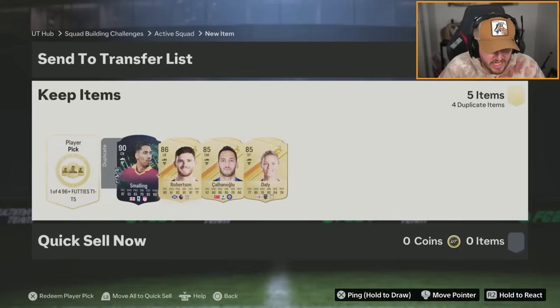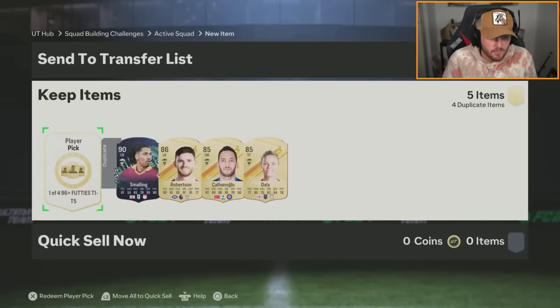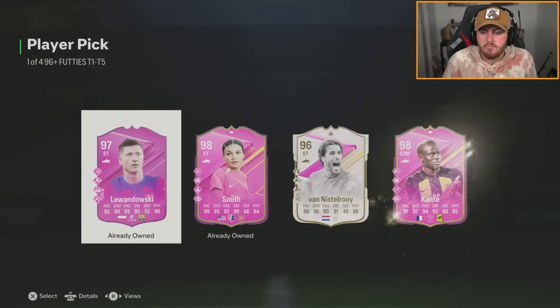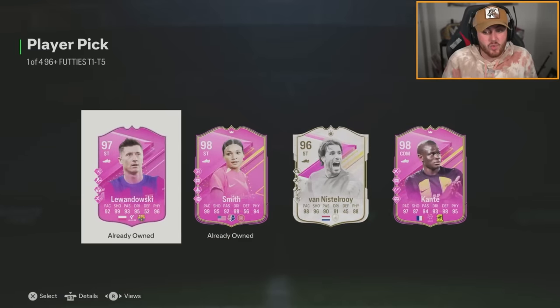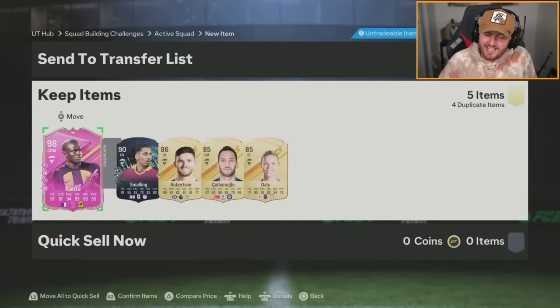Nathan's got another 96 plus player pick now. Will we get another 99? Back to back — maybe the rotation is getting better. Oh, N'Golo Kante's a good one to be fair. I still need N'Golo. That is actually a good one to get — he's still half a million coins and he's currently in packs, so the fact that he's half a million still says he's hard to pack.